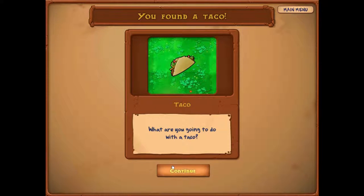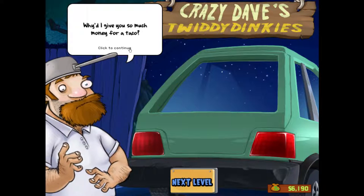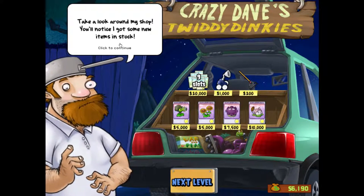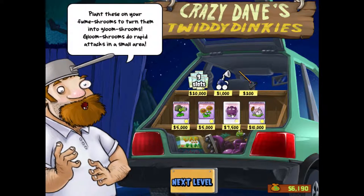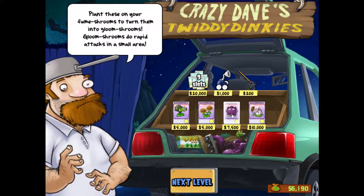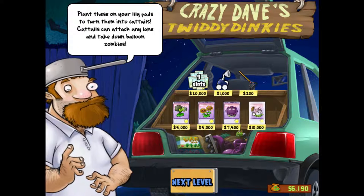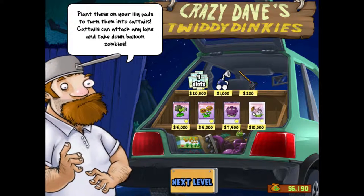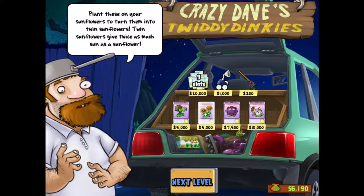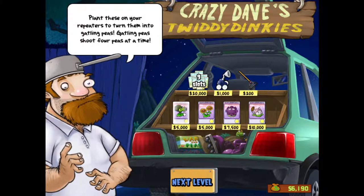What are you going to do with the taco? Okay, I don't know. Take a look around my shop - you'll notice I got some new items in stock. What's this? Plant these on your fumes to turn them into gloom-shrooms - gloom-shrooms do rapid attacks in a small area, that's cool. Plant these on your lily pads to turn them into cattails - cattails can attack any lane and take down balloon zombies, that's pretty cool.